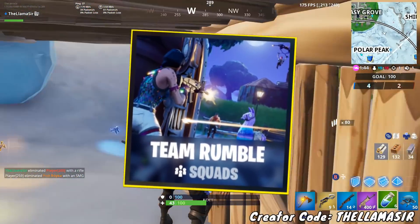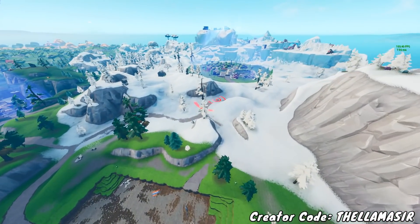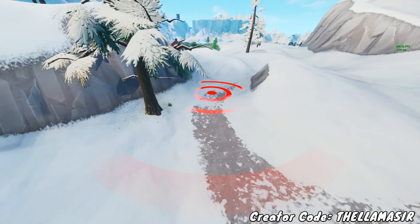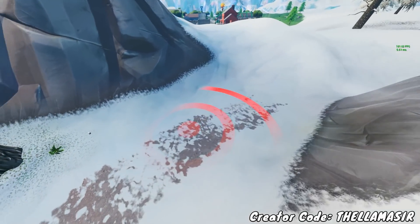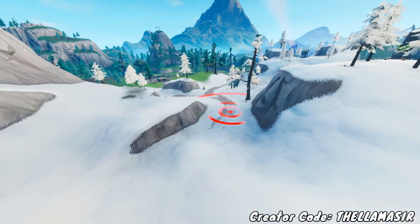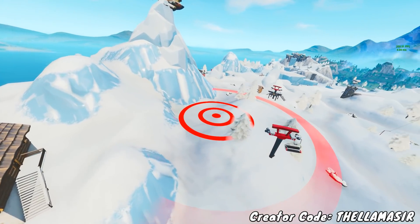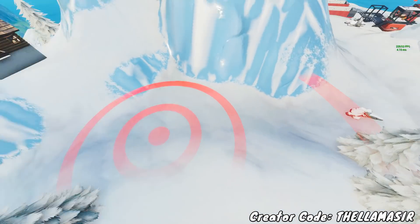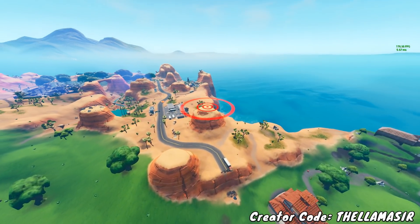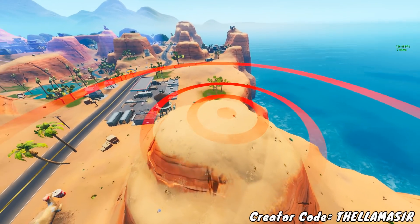I would recommend Team Rumble for the next couple of challenges. Simply look around when you're skydiving and you should be able to find these bullseyes. For example, if you go over to the snow biome, you can find one that spawns to the north of Greasy Grove — it's in between these two hills. There's another one a little bit more south in the snow biome on this hill, next to that big mountain. And then for the third one, it is over in the desert biome on top of the hill next to the Oasis gas station — very easy to spot, right out in the open.